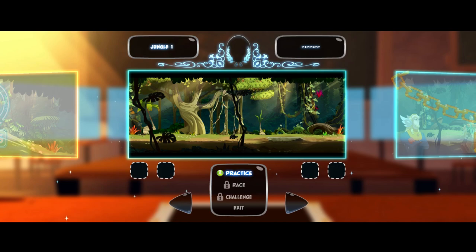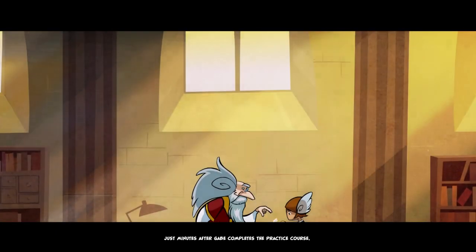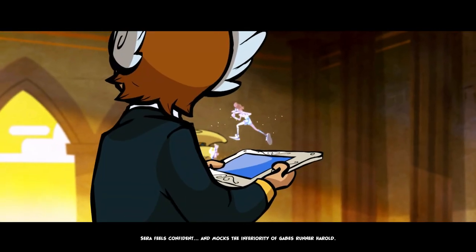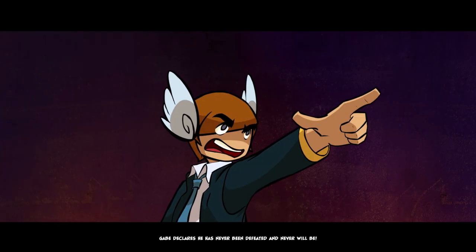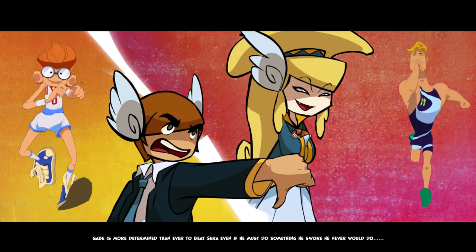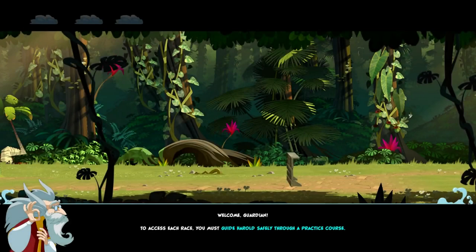Fantastic guardian, let's try with jungle one. Just minutes after Gabe completes the practice course, Raziel and his daughter Sarah show up for their own practice session and mock the inferiority of Gabe's runner Harold. His competitive instinct kicking right in, Gabe declares he has never been defeated and never will be. Gabe is more determined than ever to beat Sarah, even if he must do something he swore he would never do: study. I think this game is for children. That's fine — I buy toys off Amazon, so I'm not one to judge.